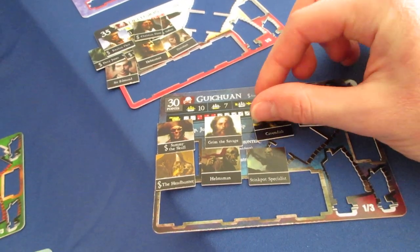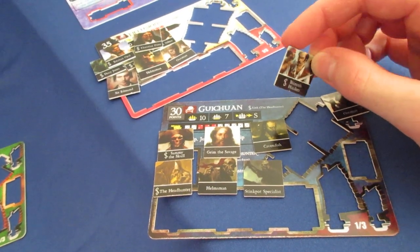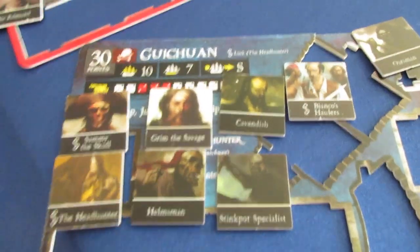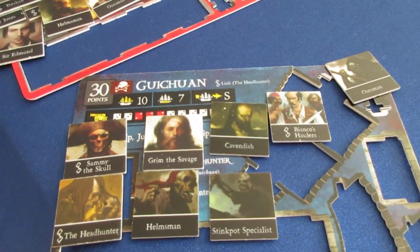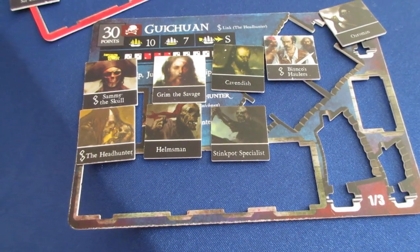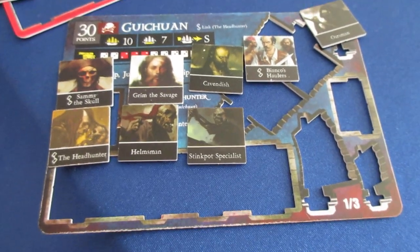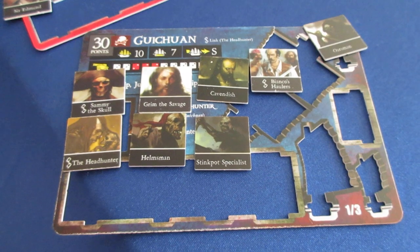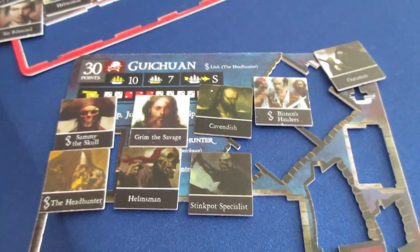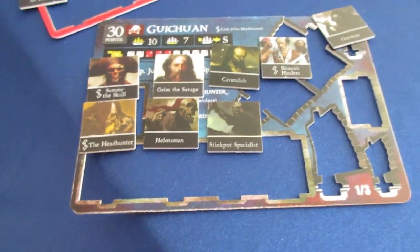It should be really exciting. And then to make it even crazier, Bianco's Haulers come aboard — these are the version from Savage Shores which allows you to not be shot at while docked. So the Guichuan with Treasure Ship keyword — with the links, she might have as many as nine cargo spaces open. Because Sammy Hempstead and Skull links to all Cursed ships, and then the Headhunter links to the Guichuan. So she might have nine open cargo spaces to use with Grim the Savage's Home Island Hoard ability, and then Bianco's Haulers prevents her from getting shot at while she's docked. This is a setup similar to when I used against Xerix in a 200-point Water World game, which I was able to pull off — one of the luckiest games I've ever played, without a doubt.